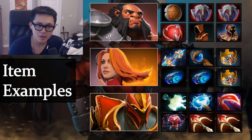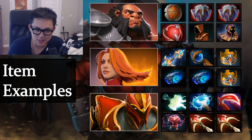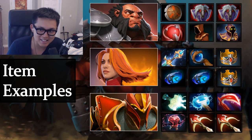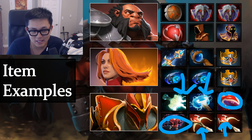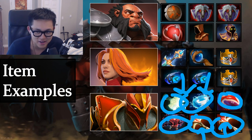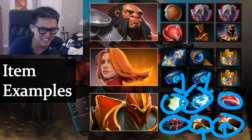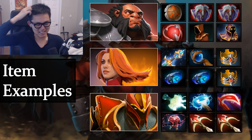Scenario three: Dragonite with Mjollnir, Maelstrom, Desolator, Blightstone, and double Daedalus. Is this good? Yes — this Dragonite is insane. Note there are diminishing returns between the two Daedalus crits and between Mjollnir and Maelstrom's procs. But Desolator and Blightstone do stack because they apply different armor debuffs (negative 15 and negative 3 respectively). With all these items, Dragonite is your carry, and you're probably winning the game. This is the correct equip.